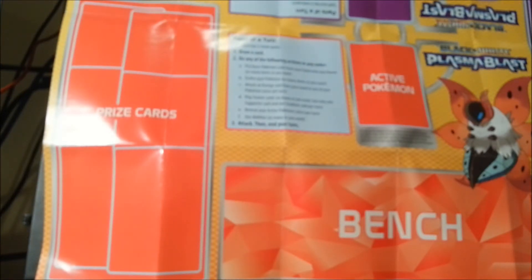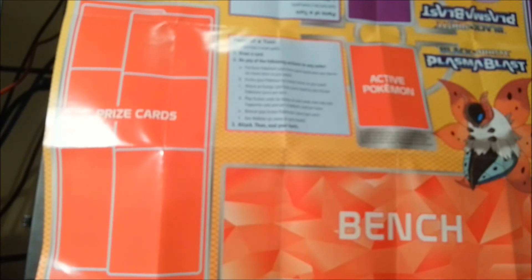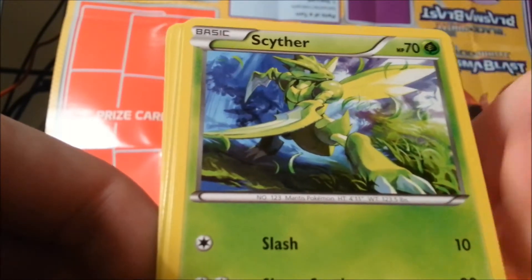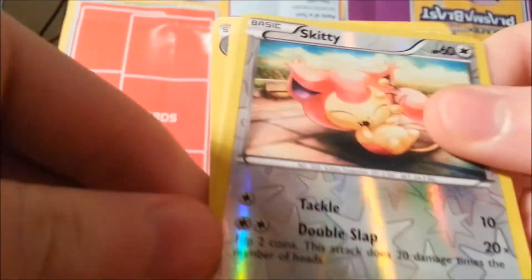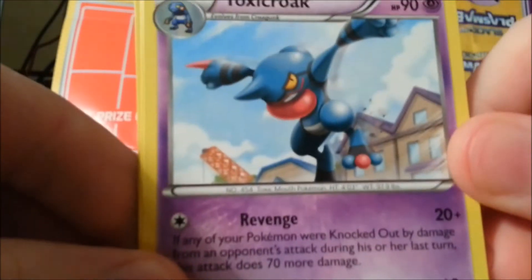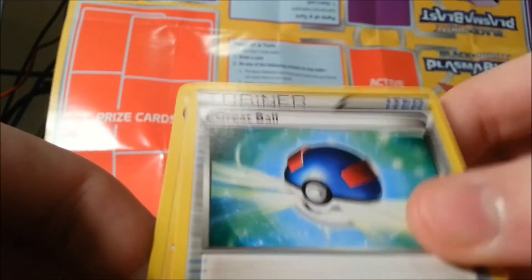This is the Landorus pack I'm opening right now. This is an awesome set in terms of art. Commons are another Pikachu, Energy Search, Scyther again doubling up, Potion, and Oshawott. Reverse holo is Skitty — just a common. The rare of this pack didn't see a black border or anything — just a non-holo Toxicroak. Uncommons are Whirlipede, Great Ball, and Electrode.